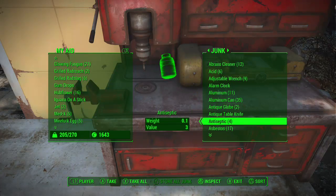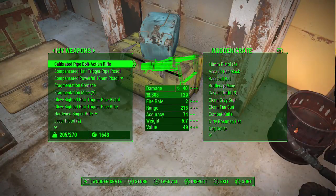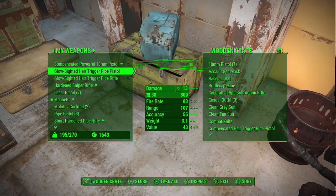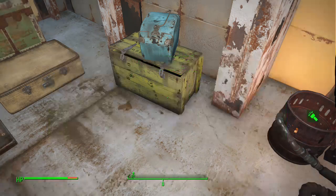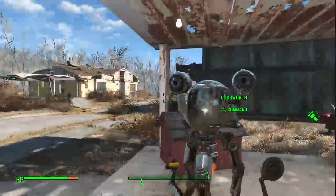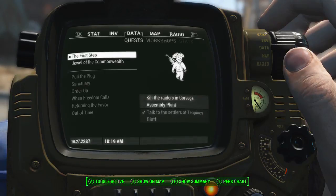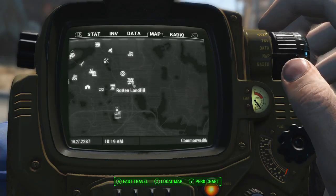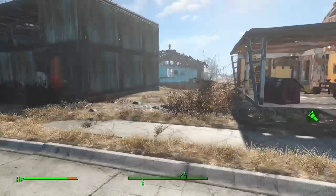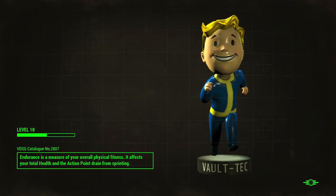I'm just getting a huge box of things that I need to sell. Eventually when I get my local leader perk, I'm going to be selling stuff like nobody's business. Codsworth isn't holding anything. So I went that far, I stopped over here — rotten landfill — so we'll just keep going south and we are going to wind up at the Corvega plant.